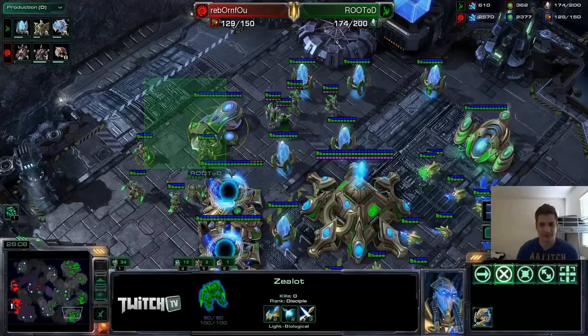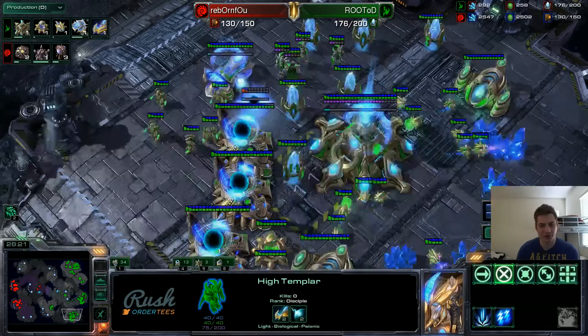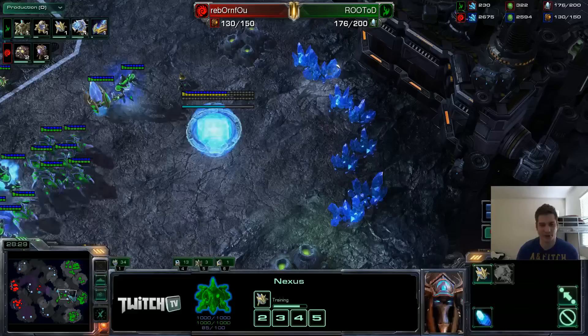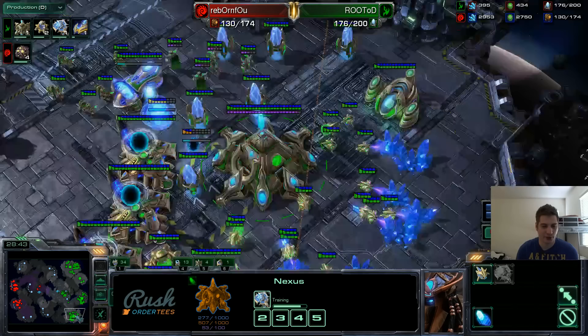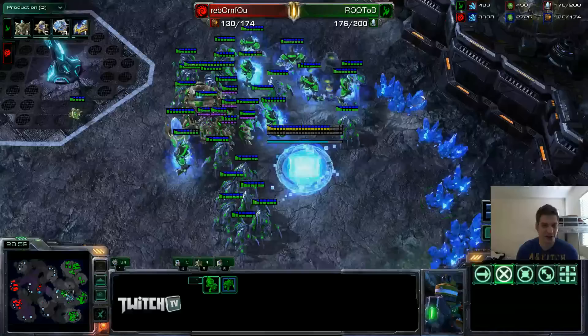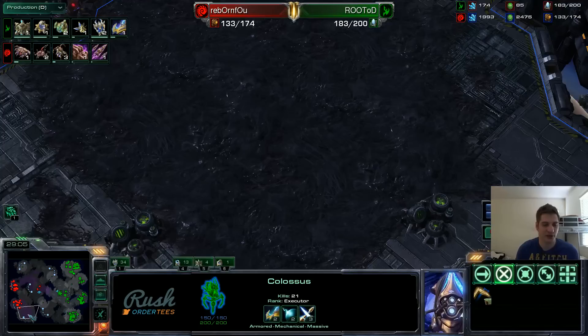When a Zerg does an attack with Infestors and spams Infested Terran eggs like he did before, you can be almost certain he will do it again. That's why I started warping here — I was pretty sure he would send Infestors down there and spam Infested Terran eggs again to try to kill my Nexus or lower my economy. So I'm just going to leave all those Templars down there ready to Storm in case trouble comes. I'm re-adding this expansion. Very important here — wait for my Mothership. I did remake a Forge, so I'm going to get plus-3 armor.